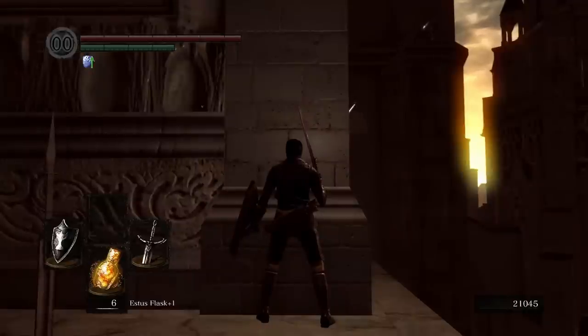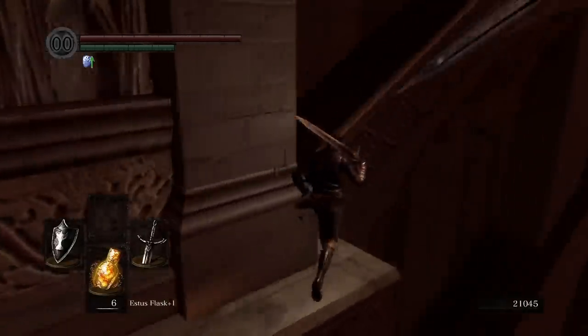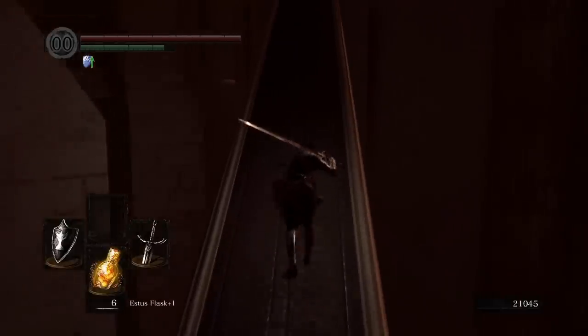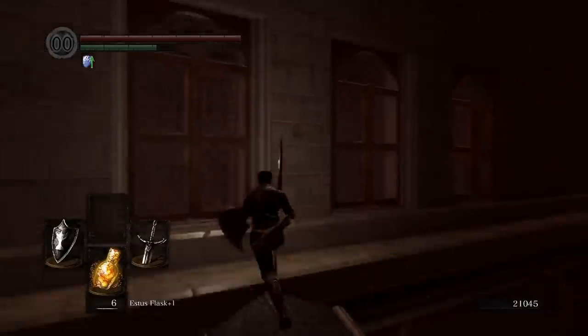The Anor Londo archers are one of the most notorious encounters in Dark Souls. Luckily, there's an easy way to cheese these guys — there's actually a strategy where you can cheese them if you come right up to a specific spot.